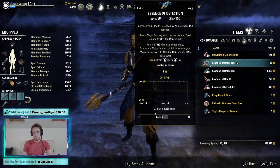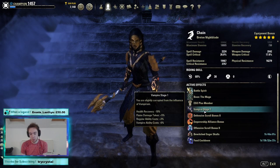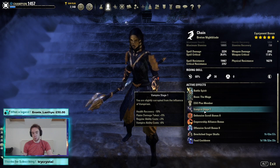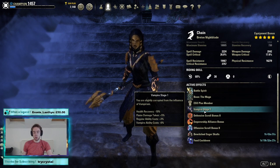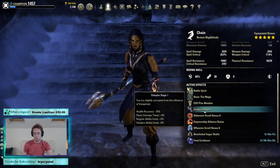Our food is going to be Bewitched Sugar Skulls. I'm currently a Vampire, but you do not want to be a Vampire in this build — you are going to lose out, I don't think you gain too much overall and it's not worth it on this build. I'm only a Vampire because I'm soon going to be running a melee-based Mag Blade build for my third Mag Blade build video, but that will be after Mag Templar.